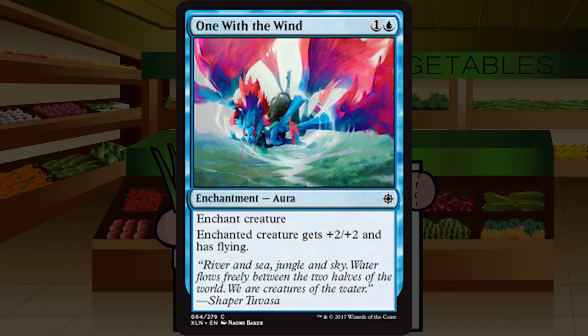One with the Wind is one and a blue for a common enchantment aura: enchanted creature gets +2/+2 and has flying. Flying auras are usually pretty solid, a little bit more than they should be. This is a functional reprint of Spectral Flight from Innistrad, which was quite solid. It's weak to removal and bounce, but the cheapness and power can just end games quickly — throw this on a dinosaur and the game ends. C-plus.